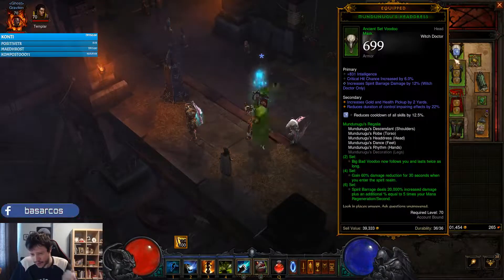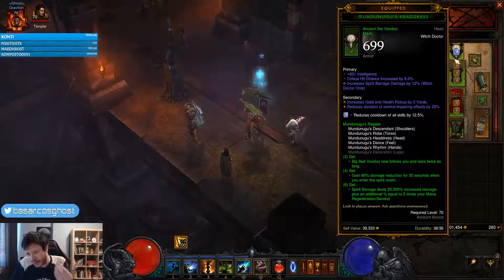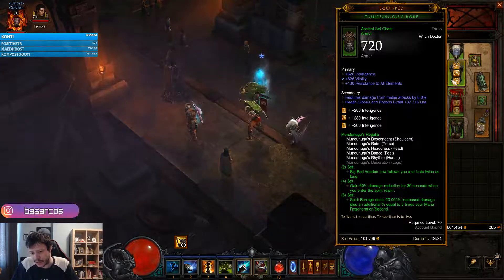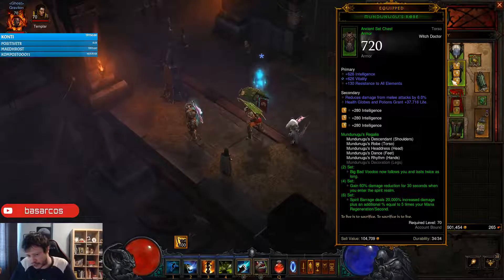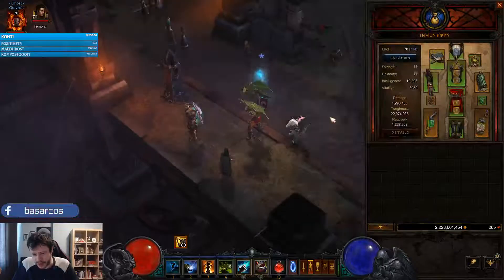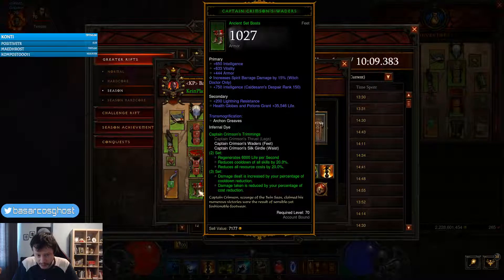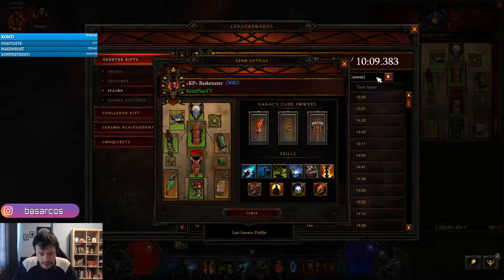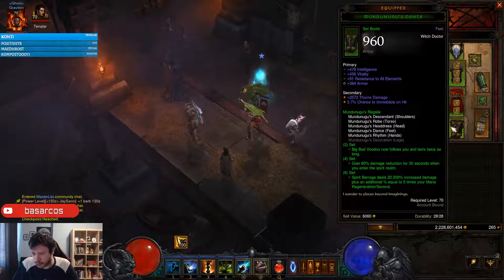For stat rolls: on the helmet you want critical strike chance, intelligence, socket, and Spirit Barrage damage. If an item can have Spirit Barrage damage we definitely want it since all our damage comes from there. On the chest you want intelligence, vitality, and armor or percentage life. On the boots you should also get Spirit Barrage damage — so get Spirit Barrage from both boots and helmet.